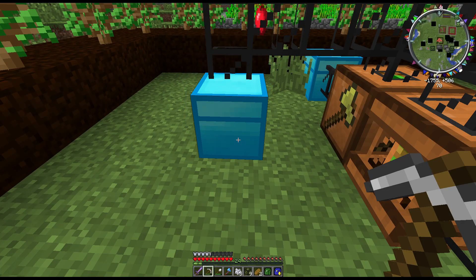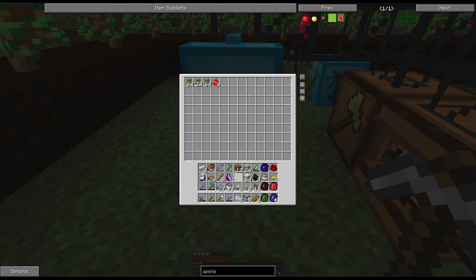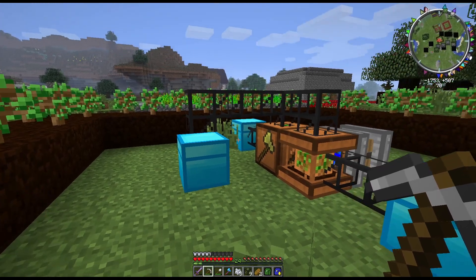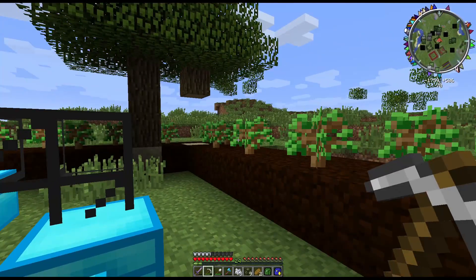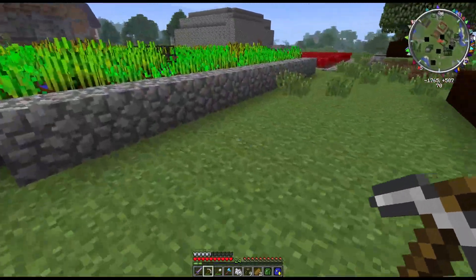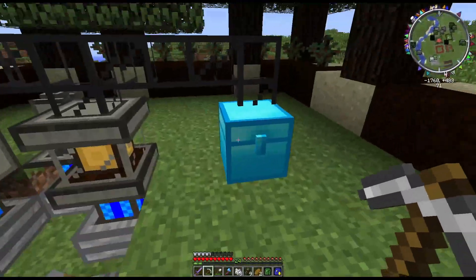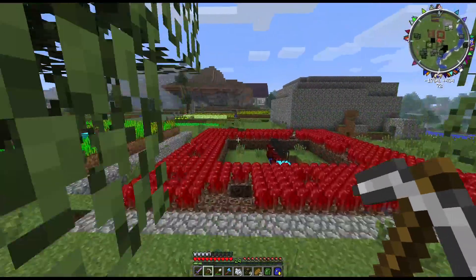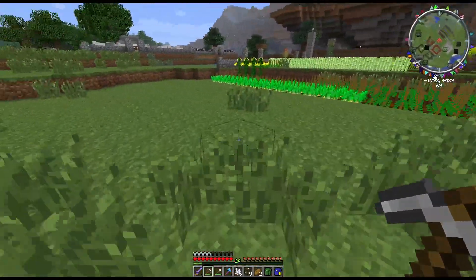Oh right — what it does is it takes all of the tree-related items like apples and trees. There we go — it's working. It only works when I'm in proximity to it, so it's a bit awkward. You will never want rubber again — I guarantee it. I guarantee you will never need rubber.